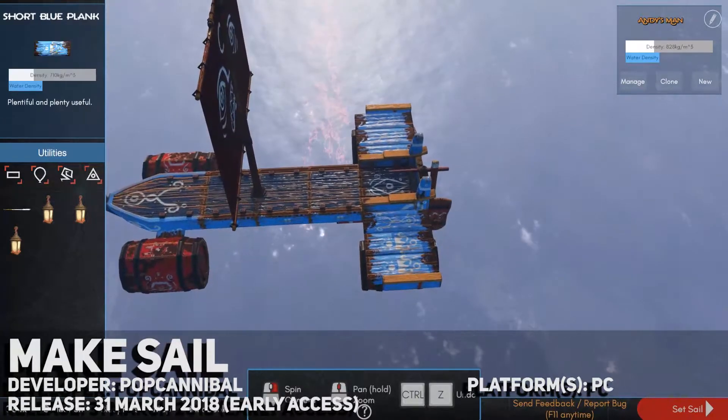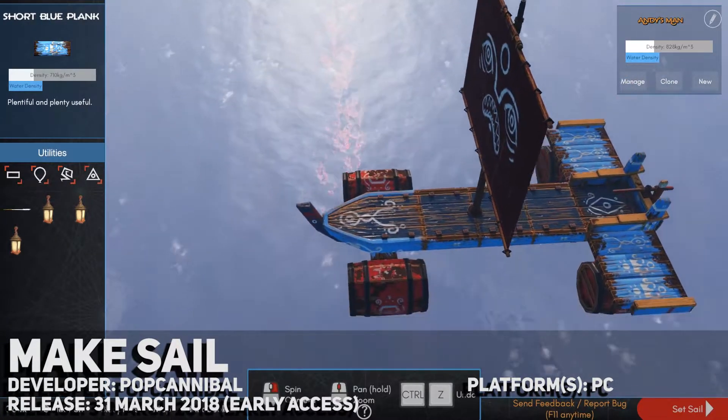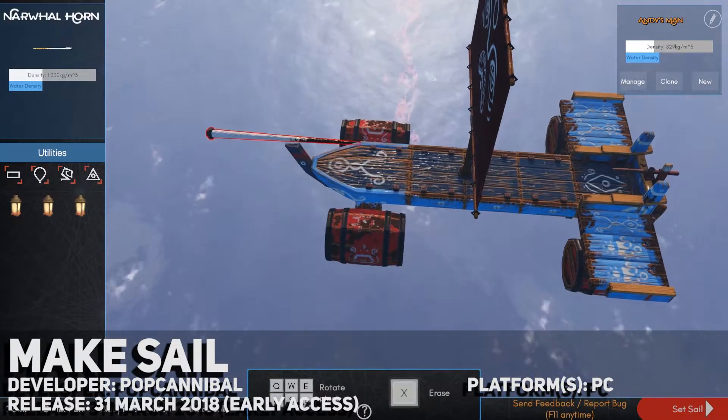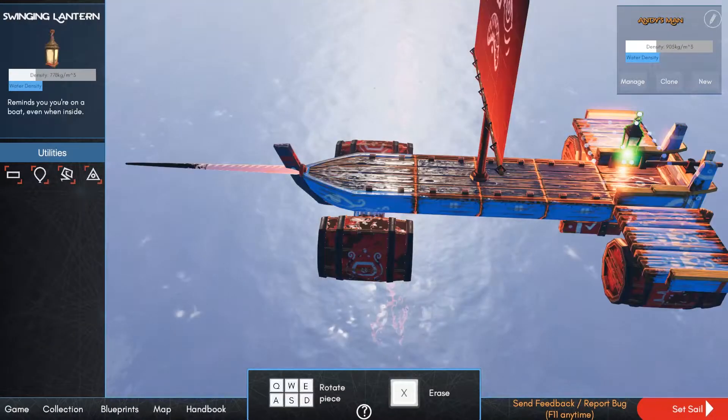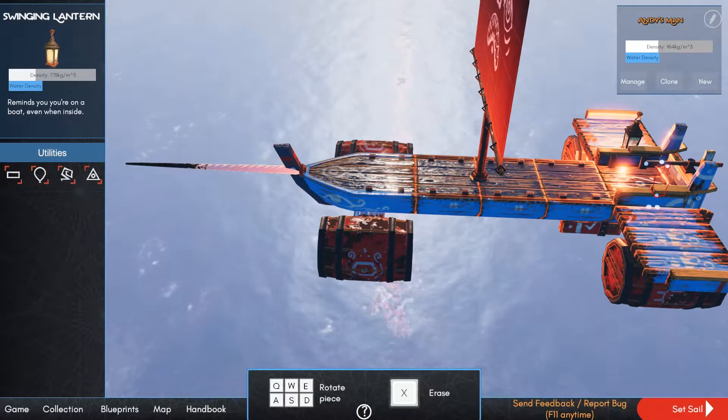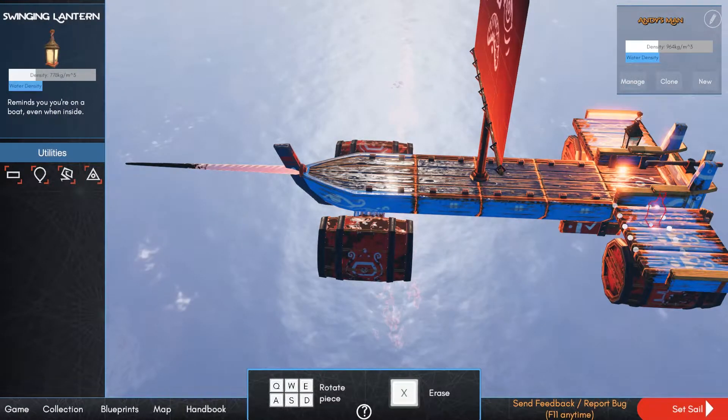Hello and welcome to a first look at Make Sail, a physics-based boat constructing simulator with an emphasis on exploration, developed by Pub Cannibal and released into Steam Early Access in March 2018. For disclosure, I received this game for free.